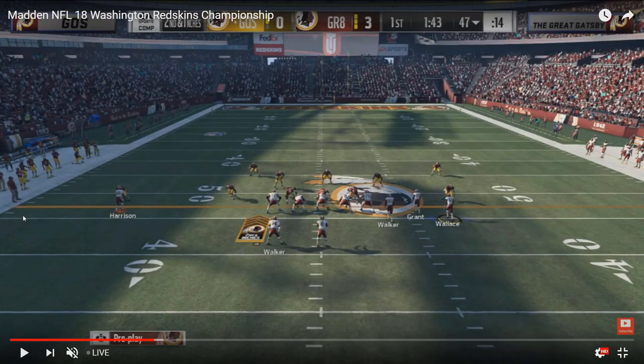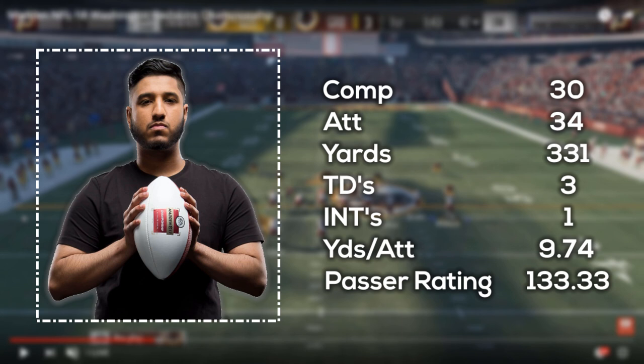If you tuned into the Washington Redskins club series yesterday, you would have seen Ghost putting on an absolute clinic, cruising past opponents and winning the championship. He did so primarily out of the gun bunch formation from the west coast playbook, and his passing stats just speak for themselves: 30 for 34, 331 yards, three touchdowns, one pick, 9.74 yards per attempt, and a 133.33 passer rating.